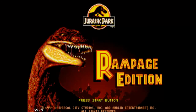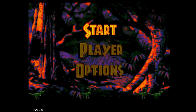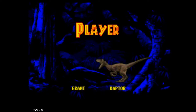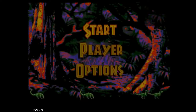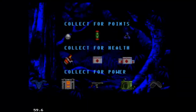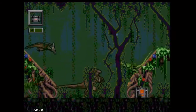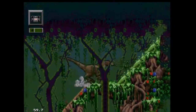Hey everybody, welcome back to the channel. As promised, this is Jurassic Park Rampage Edition on the Genesis. I said last night I'd do it, and we're gonna do it. I'm going to the player menu — you've got Grant or the Raptor, just like the last game. I'm gonna go with the Raptor first, then come back and hit Grant later. We're starting at the aviator on Isla Nublar.